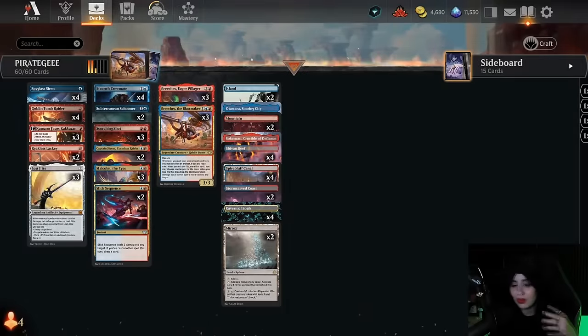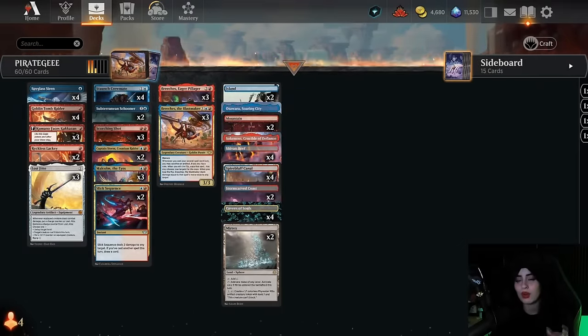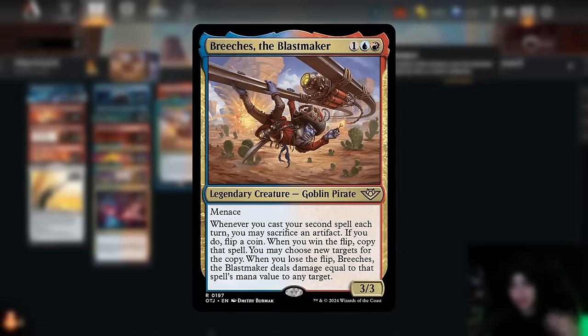Howdy partner, and welcome to a new Outlaws of Thunder Junction Standard video. In this video it's time to look back at one of our favorite archetypes from the past couple of months — Izzet Pirates — and this deck has gotten some really sweet upgrades from Thunder Junction. One of them is Breeches the Blast Maker, a three-mana 3/3 legendary goblin pirate with menace.